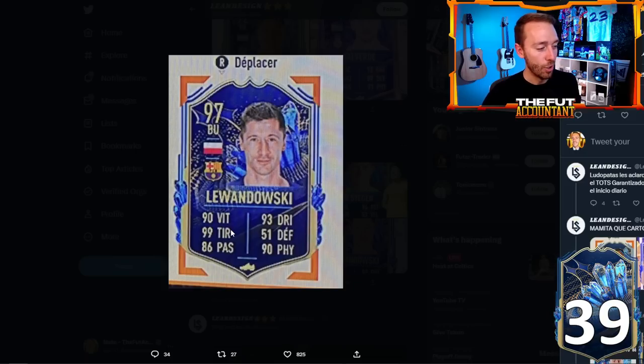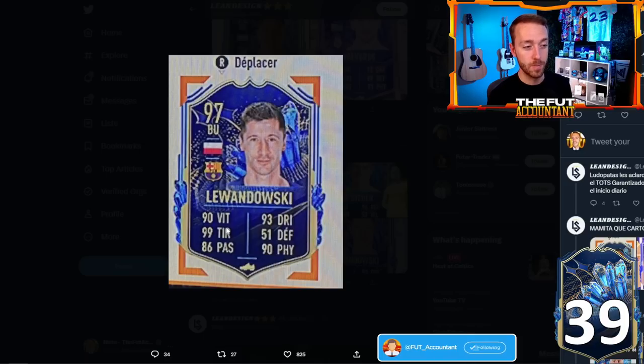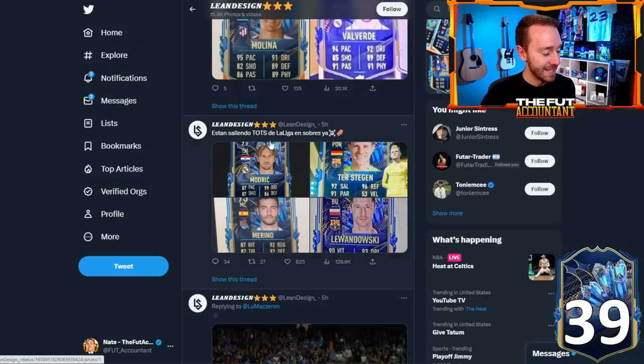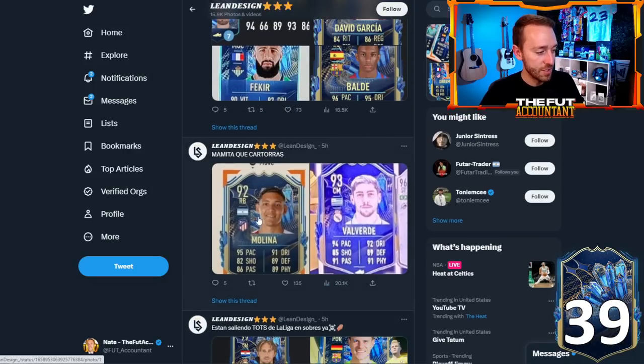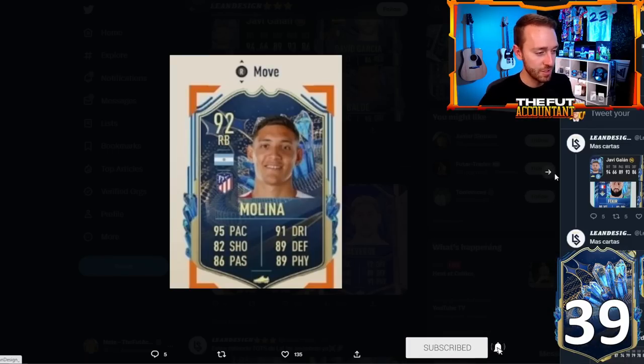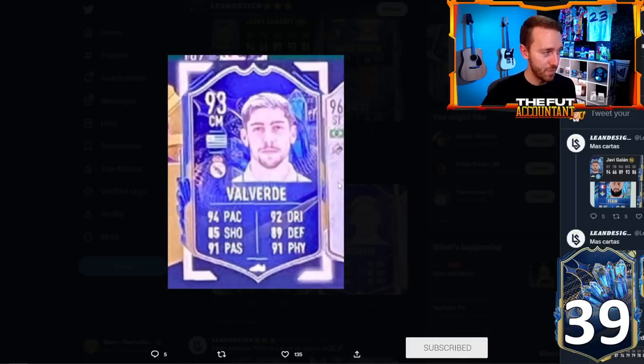I just hope they give Lewandowski a five-star weak foot, which could rival Harry Kane as the most overpowered striker in the game. Lewandowski might be right up there with Harry Kane in the next couple of days. Other cards that were posted — Molina as a right-back looks pretty good and is undoubtedly going to be pretty cheap, but with really good stats and good links.